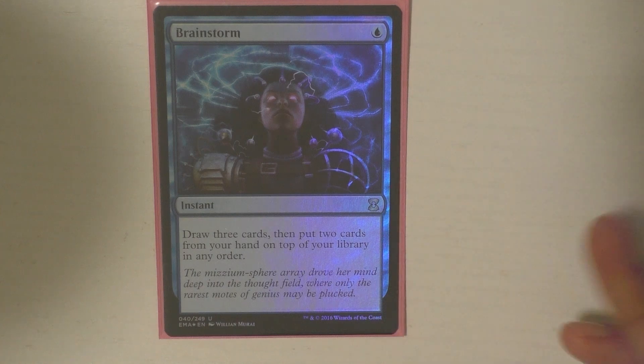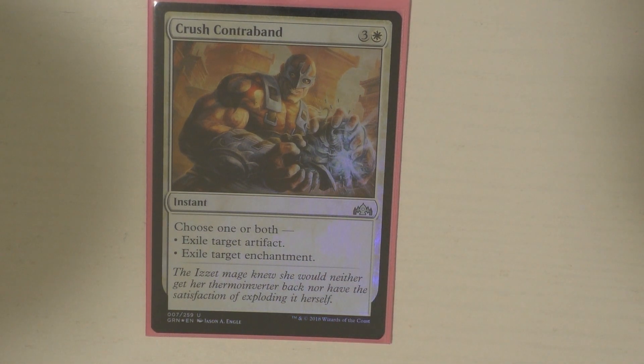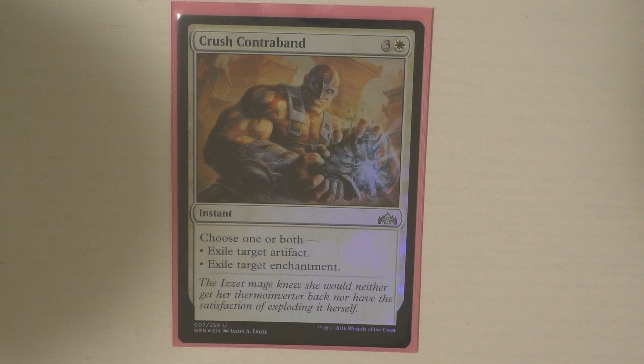Let's jump into instants. We've got Brainstorm — pretty basic, not a whole lot to say there. Then I run Crush Contraband, which is one of my personal favorite cards. If I'm running white, I am running this card, because I like the fact that it can exile an artifact and an enchantment. It is a little bit more narrow, but honestly you're going to be able to hit a lot of stuff with that. It's instant speed and I can play it whenever I want, so I like this card a lot.